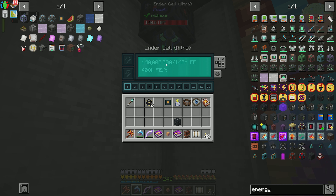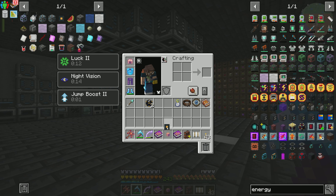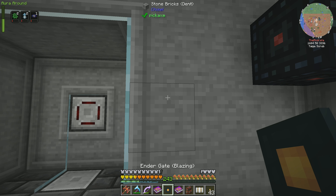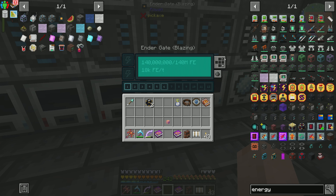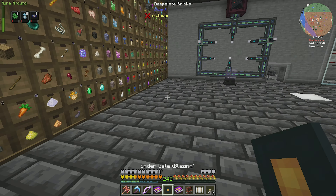One thing to note: I made this ender cell a while back. In order to get this buffer, you have to put an ender energy cell into it. You just take your energy cell and plop it inside of this guy, pick your channel since it's going to have multiple different channels, and just shift-click it in there. That gives it its 1 million or 2 million buffer or whatever it was. We had a nitro energy cell from a quest reward and I accidentally did the thing — but that's why we have 140 million buffer going on here.